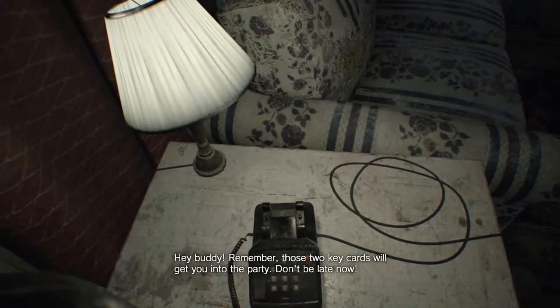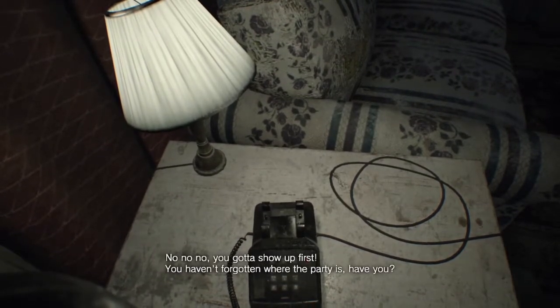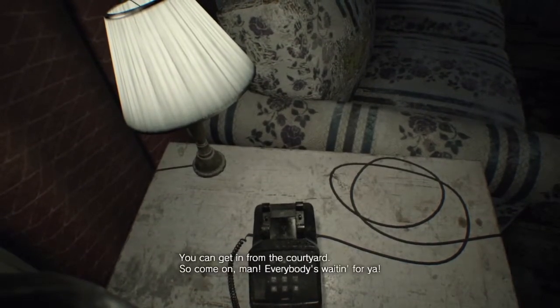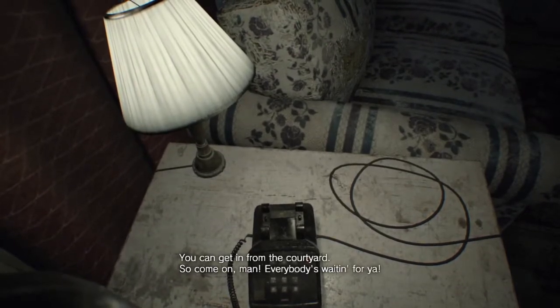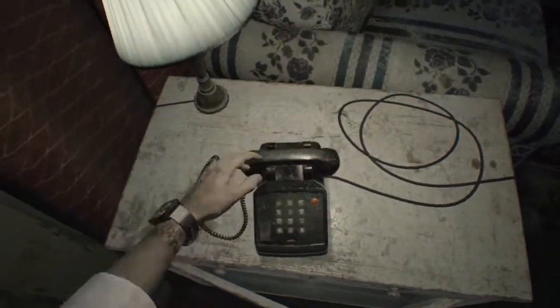Hey buddy. Remember, those two key cards will get you into the party. Don't be late now. Let me talk to Mia. No, no, no — you've got to show up first. You haven't forgotten where the party is, have you? You can get in from the courtyard. Come on, man — everybody's waiting for you. Well, that's not going to go well.